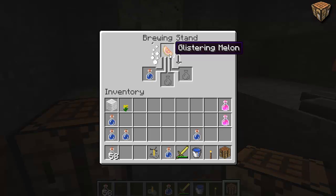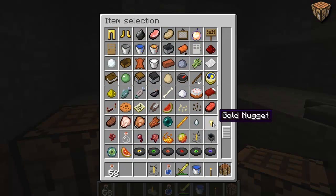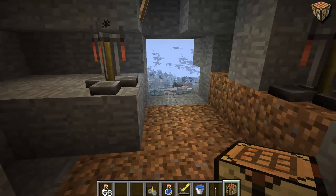Now the glistering melon — you get the melon from a melon farm because you're not gonna find them in the wild. You get some seeds somewhere, and then you get the gold nugget. The gold nugget you get from the Nether, from the zombie pigmen — that's who drops them. So you have to get to the Nether to get the gold nuggets, or you can find a lightning storm and hopefully a pig gets hit by lightning. I'm pretty sure that works. So yeah, that's how that works and it's actually pretty cool.